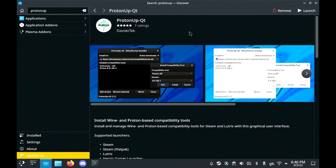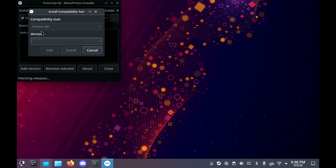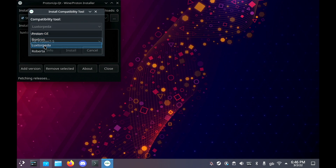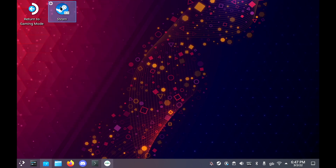It's called Lux Torpeda. What we need to do is bring up the Discover Software Center and look for a program called Proton Up, which I've already got installed. What you want to find there in the list is Lux Torpeda. Go to Add Version, wait for it to load, then pick it from the drop-down box and hit Install. That's it — it sets it up for you. If you've got Steam open already, you need to close Steam and reload it so it refreshes, because it doesn't reload special tools.